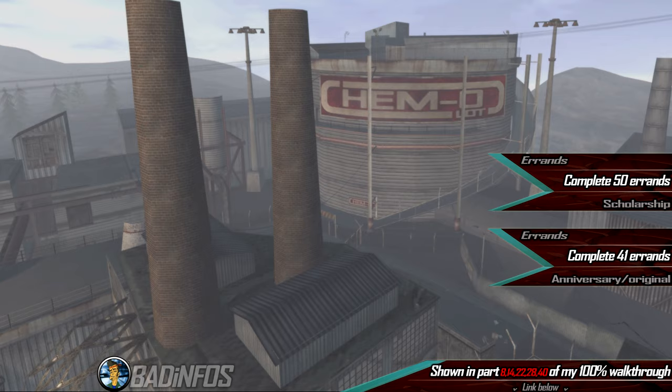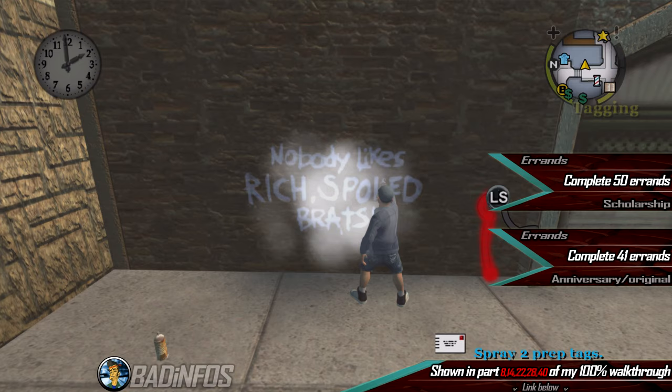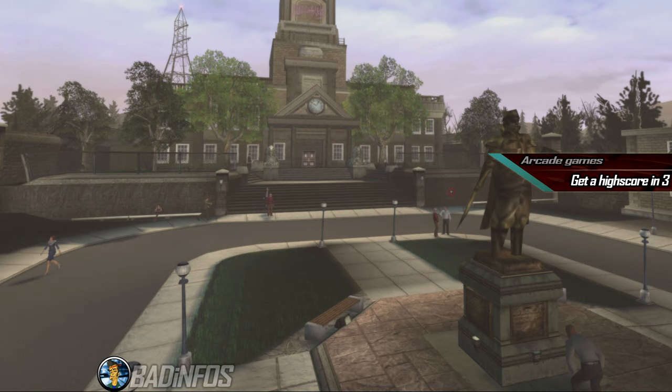Number 4: the errands. There are 50 errands in the game. For 100% on the Scholarship Edition you need to complete them all, but you only need 41 for the other editions.